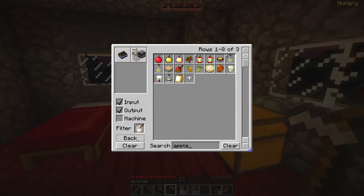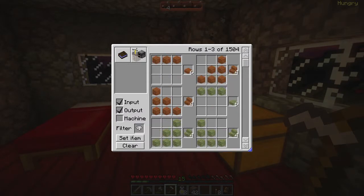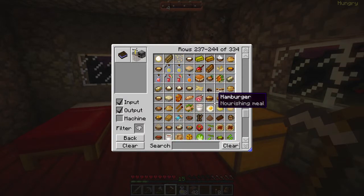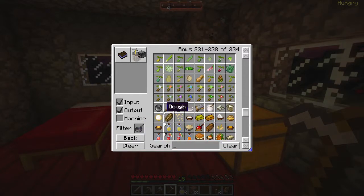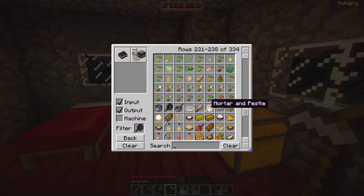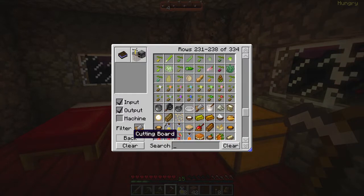Anything else I could quickly make? Let's go back to all the food-like items. A pot — we got that. Sauce pan — a stick and an iron ingot. That's easy enough. Skillet is like a katana but the other way around. And a cutting board — iron, stick, and oak.